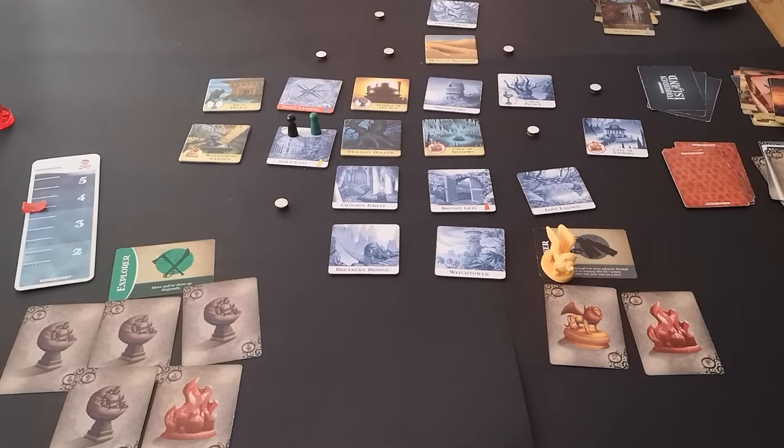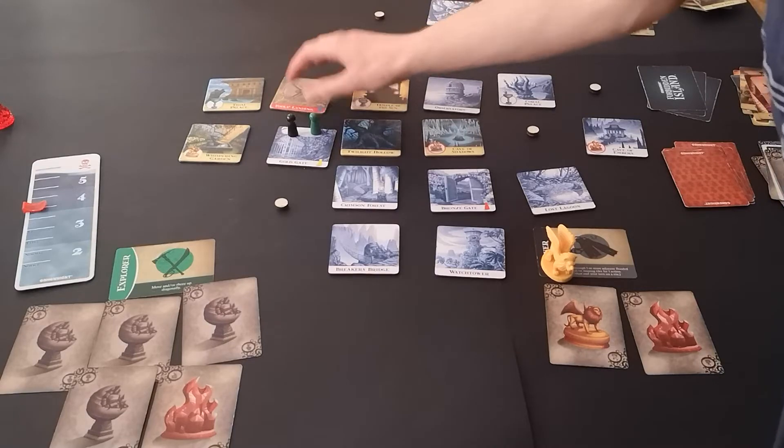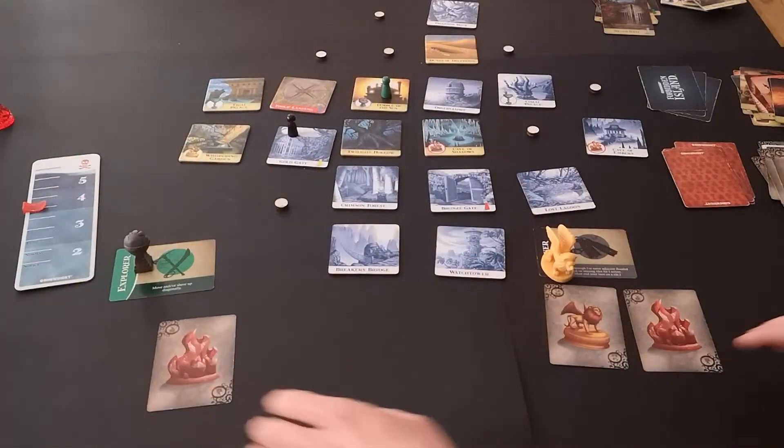That was the Diver's turn. So first action: flip that, move here, collect the Earth marker. So now we just need Fire and Water.